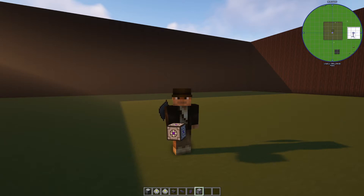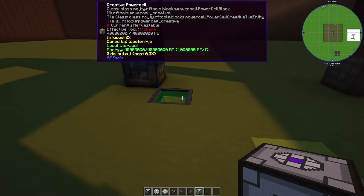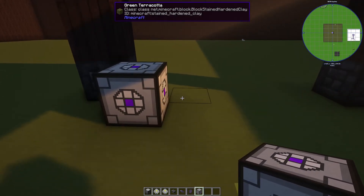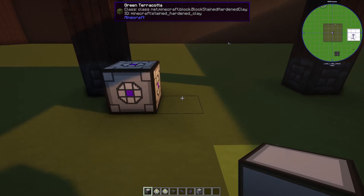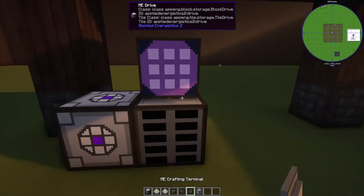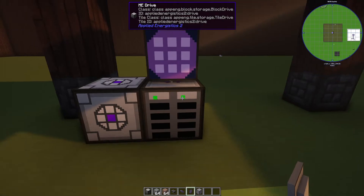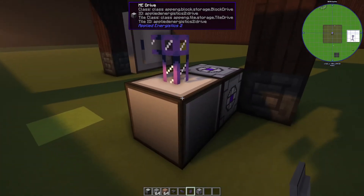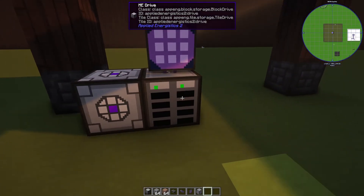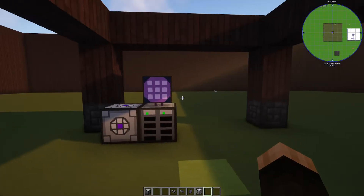This is not going to be a comprehensive tutorial, so the assumption is you've got a vague idea how to use things. For starters, I just wanted to show an ad hoc network. I've got a creative power cell down here, I throw down the energy acceptor — which converts energy from RF to whatever AE2 uses — and if I slap down a drive, a cable, a crafting terminal, and grab some items, throw some drives in. This is the smallest setup you can make. You can see the drives are on, throw some resources in here, and you can easily craft stuff. This is really good for starting out.